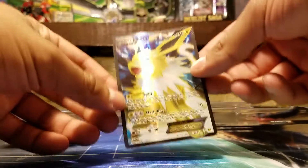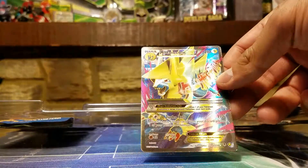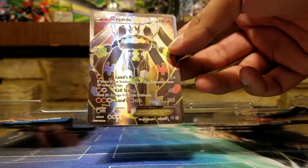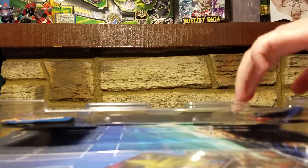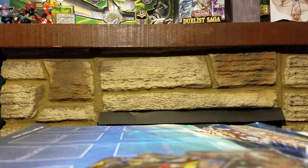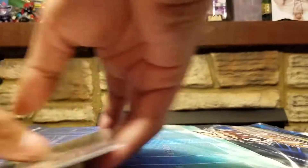Thanks to our wonderful Synergy here, we have the Jolteon EX. We're not gonna read all the moves because we'd be here all day, but it's so pretty. This is the Generations one — the one that was 60 bucks not that long ago. Then Mega Manectric EX full art. That's absolutely gorgeous. Don't worry guys, I will sleeve these all. And now my personal favorite just because of the art — Zygarde EX full art. This is perfect Zygarde. I love it.